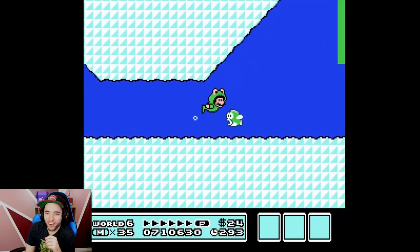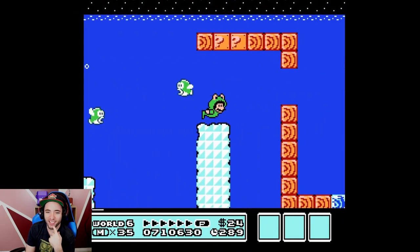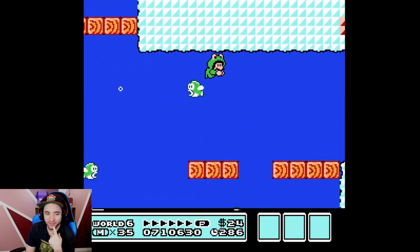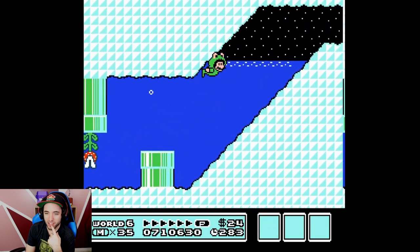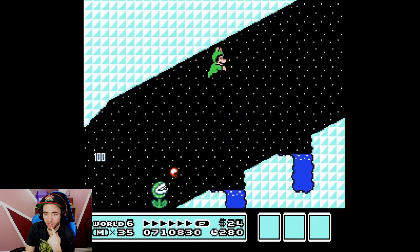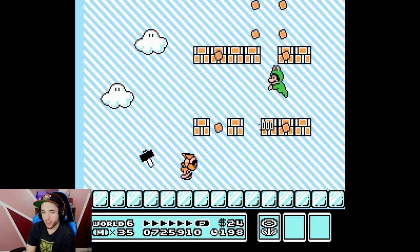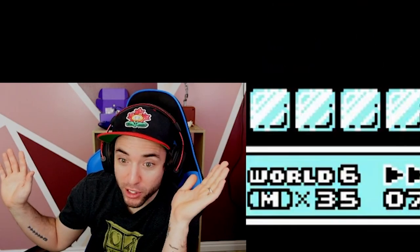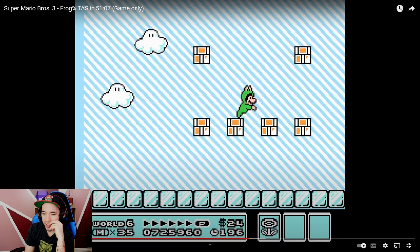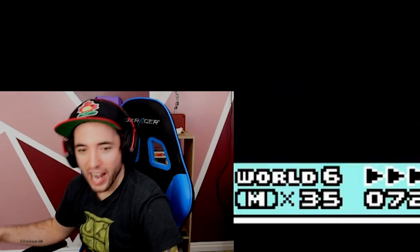We got some swimming — we finally get to use the Frog Suit! Swimming is slow but it's cool. That congested area — oh my gosh. Gets the cloud. I can't believe you head stomped him too. You don't want to use the hammer too fast, Tom. But look at that menuing right here.